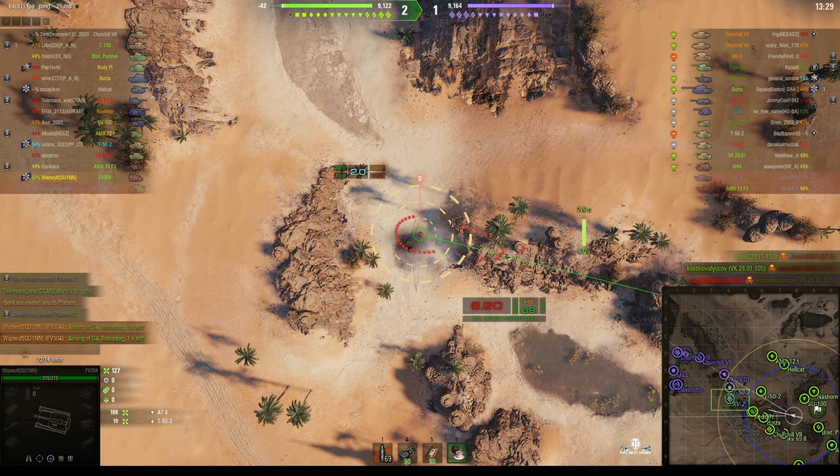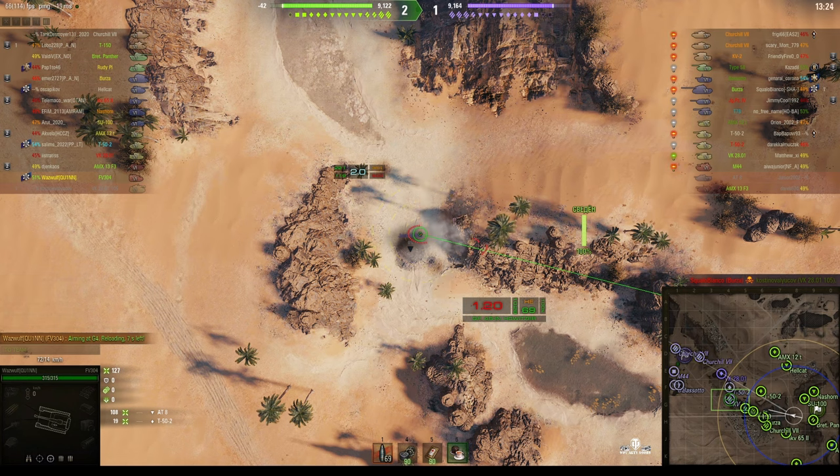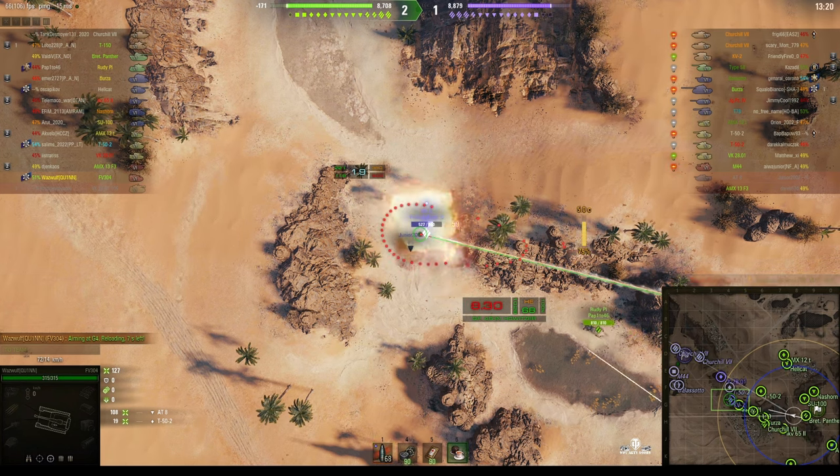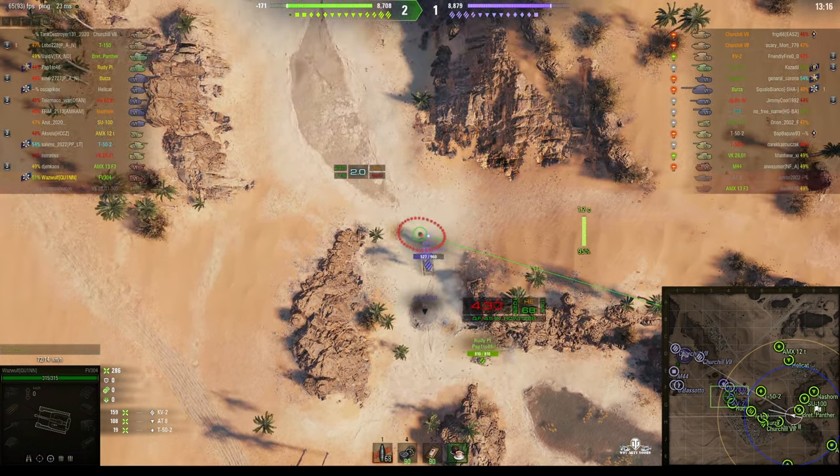That was a direct hit. It is the fastest SPG in the game and also one of the most accurate SPGs in the game as well. You can see there — 159 hit points on the KV-2.